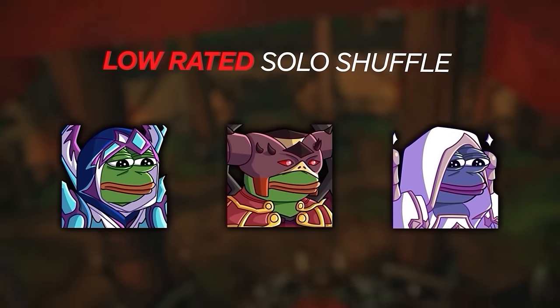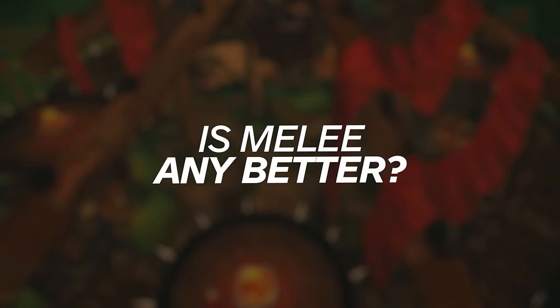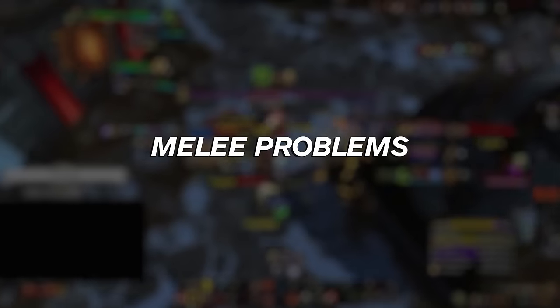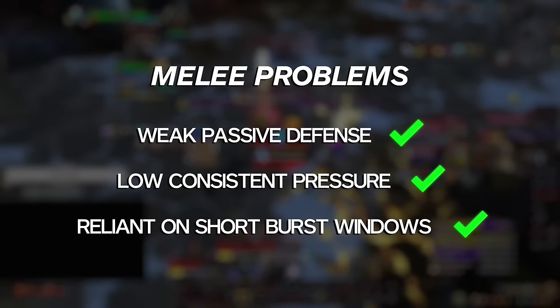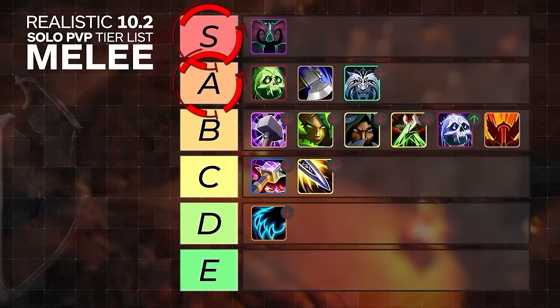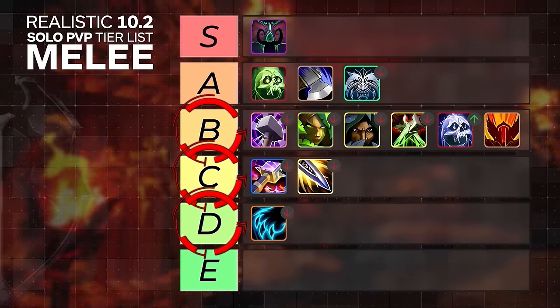Most people would expect that casters have a tougher time in solo shuffle at lower ratings, but is the same true for melee? Well, not exactly. Some melee will suffer problems at lower ratings, like having weak passive defense, lower consistent pressure, or being too reliant on short burst windows to land kills. This is why it shouldn't surprise you that Havoc Demon Hunter is high on our list, joining tanky, durable melee on the high tiers, while squishier, cooldown reliant DPS will, on average, be much worse.